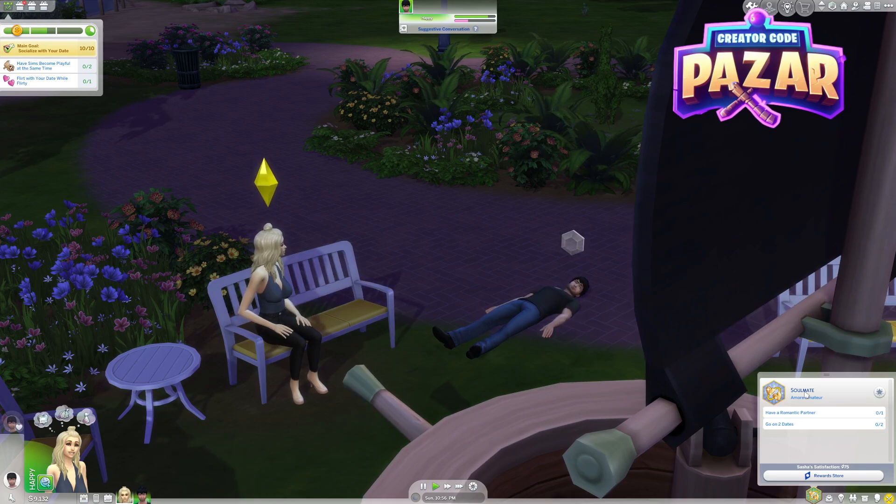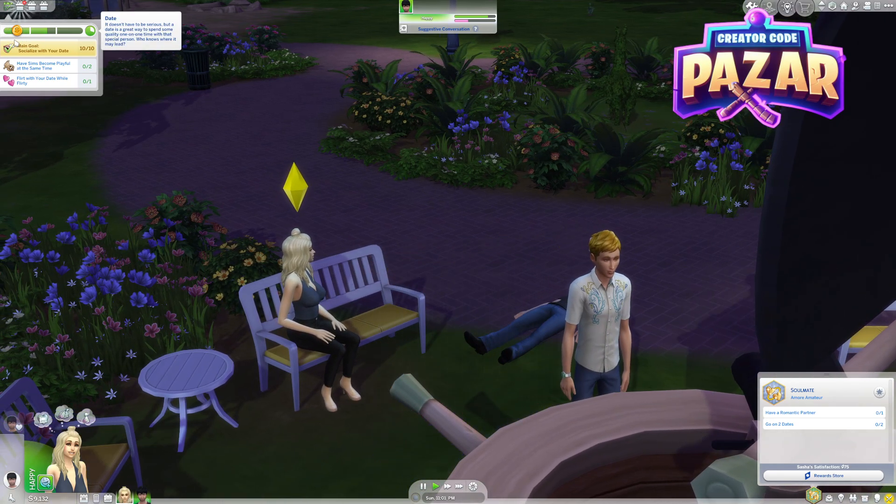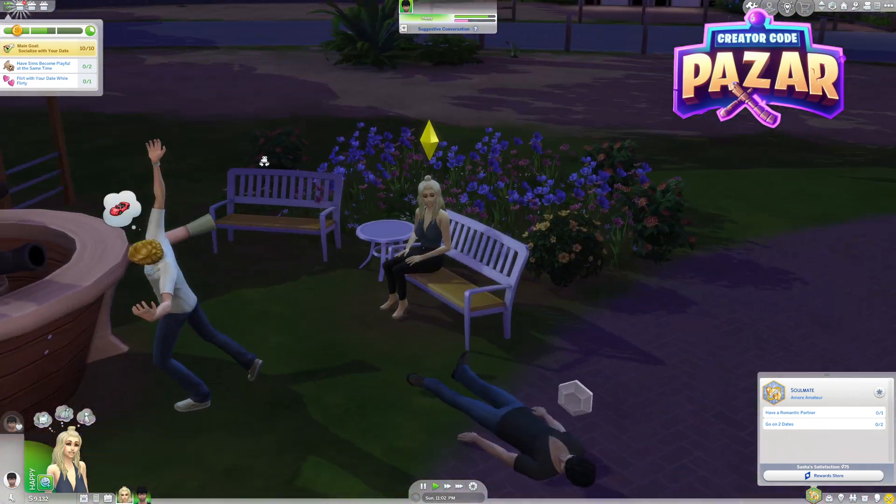All right guys, here's a quick guide on how to have a successful date in The Sims 4. The main thing is we want to be paying attention to this meter up at the top left, and this will suggest things to do.